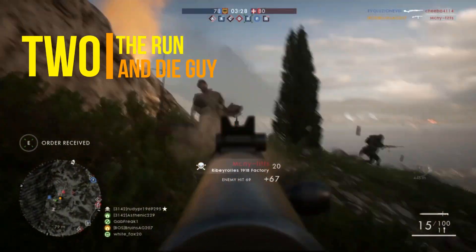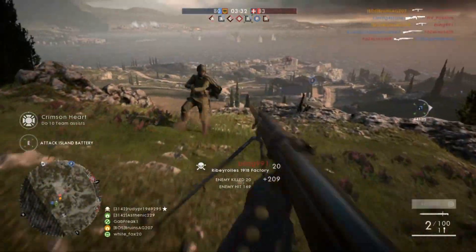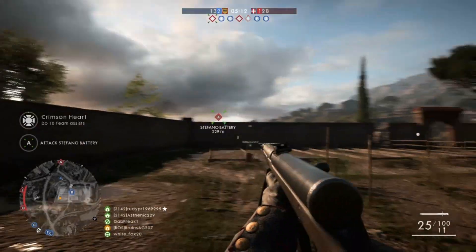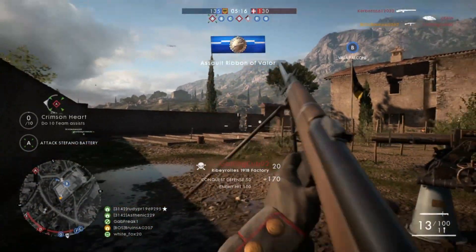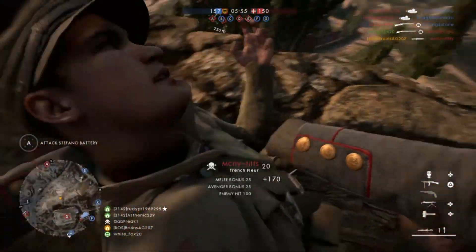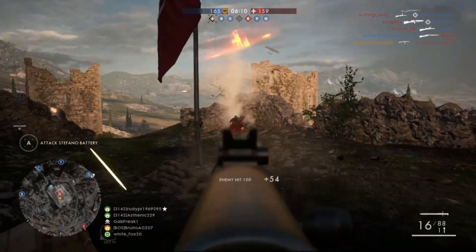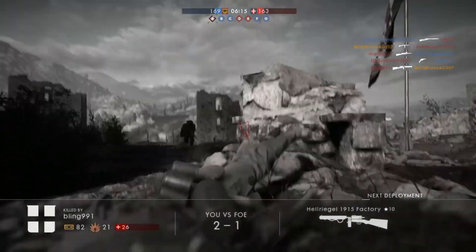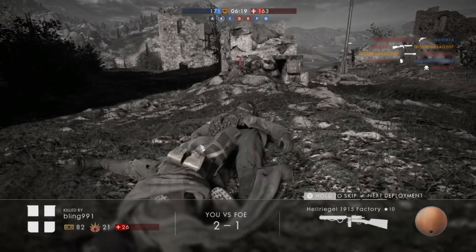Number 2: The Run and Die Guy. This is the type of player who believes the assault class is a descendant of Achilles and is under the impression no foe can touch them. Their Achilles heel is their zero regard to situational awareness. Often seen running straight toward the oncoming flurry of bullets, he is quickly cut down just seconds after he spawns. Resembling a chicken with its head cut off, this type of player is fun to target on the enemy team but is utterly useless when fighting beside you.